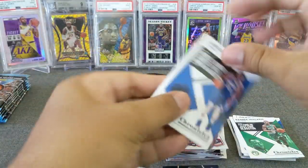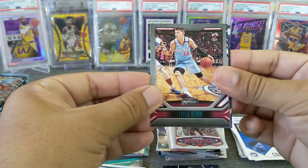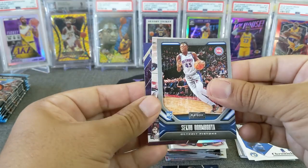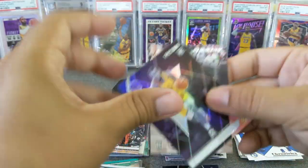Kemba, Carson Edwards teal, Ja base. There's a Kai Bowman and a Tyler Harrell Marquee - very nice. We're a little past the halfway point. We got a Ja B, another Tyler Harrell teal - very nice. We got Sekou, Nickeil Walker-Alexander, and Eric Paschall.